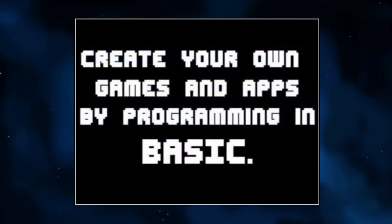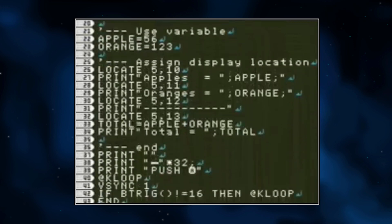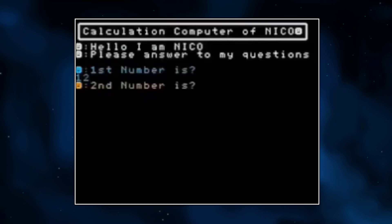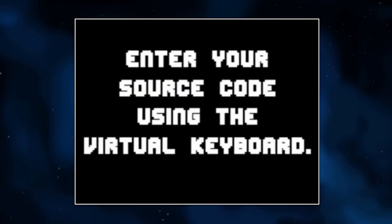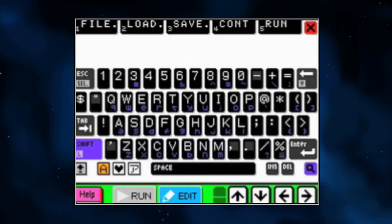Petite Computer was a DSiWare title released back in 2012 in North America. It was used for both software development and gaming. The app came pre-installed with 5 sample games and a handful of pre-built assets. But the real practical usage of Petite Computer was the fact that anybody can write and code their own applications using its own custom version of BASIC.